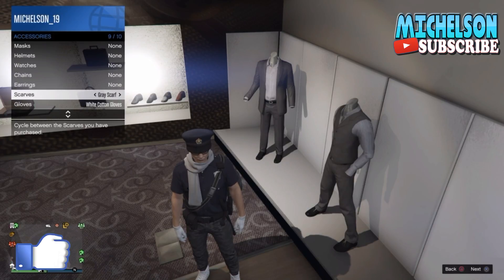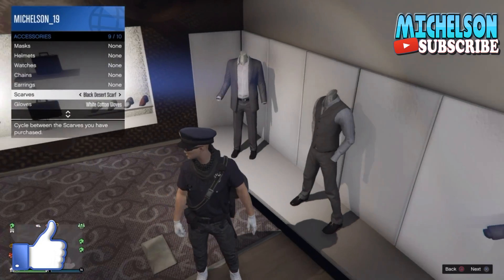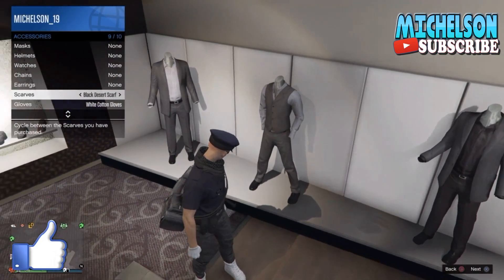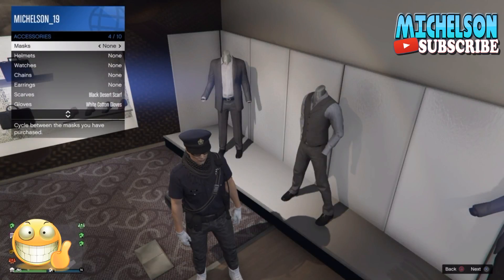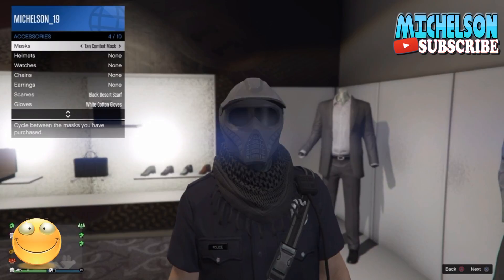When you're done with that, put on the black gloves. Then go over to the mask section and make sure you buy the same white mask I have now on the screen.